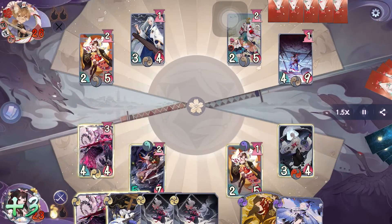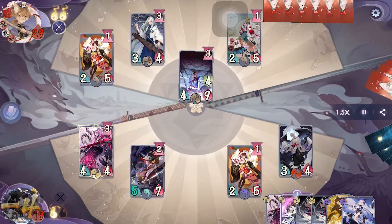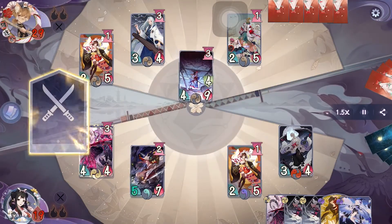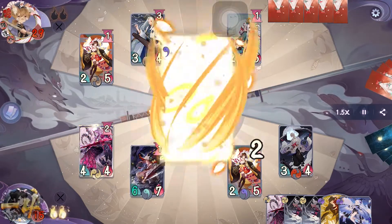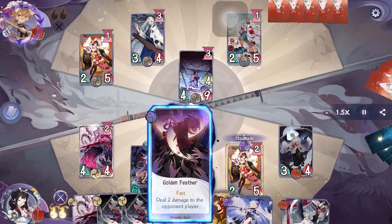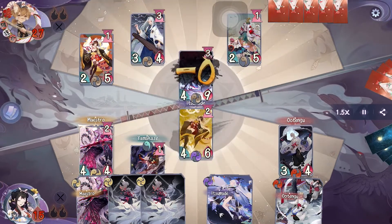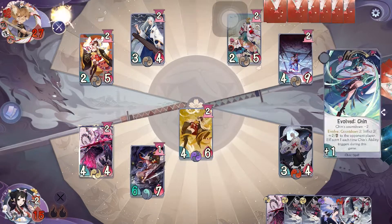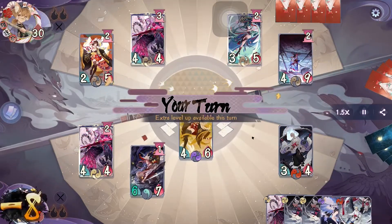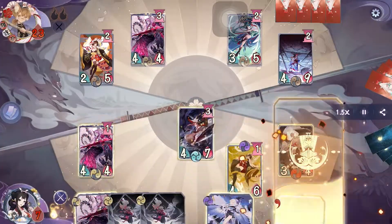On our turn we're just going to evolve Maestro and pass. On their turn their Yamakaze countdown triggers dealing 4 damage. They tried to evolve Itsumade but we negate it, so they just attack with Yamakaze and pass. On our turn we activate one Golden Feather, put Deadly Sins on Itsumade, attack their Yamakaze and pass. On their turn they evolve Chin and Maestro, then activate one Golden Feather dealing 8 damage and pass. On our turn Yamakaze's countdown triggers dealing 7 damage, then we activate Tengu's Fury.